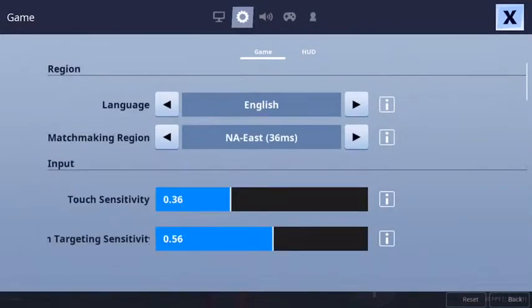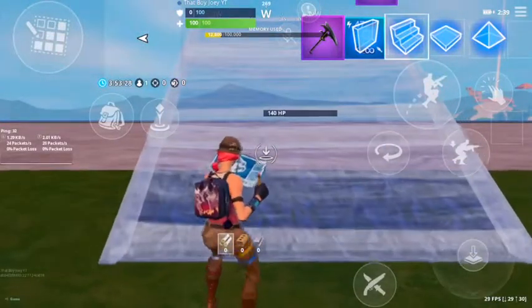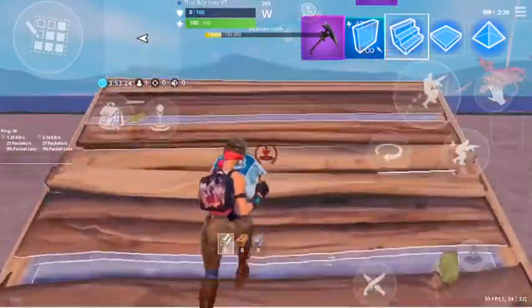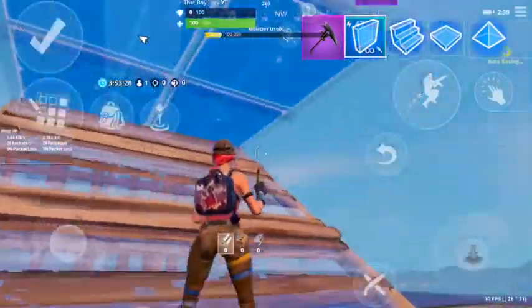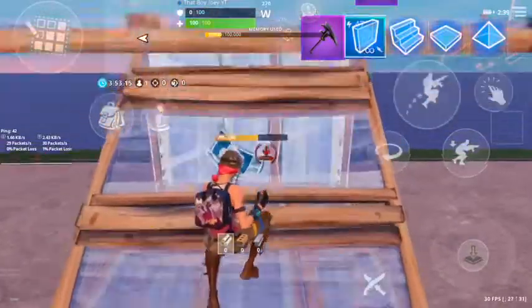So once you've got that on, you basically just build from there. The first thing you're going to do is a ramp, and then you're going to keep on holding down the ramp, and then it's going to come on below, and then floor, wall, ramp. You've got to do that all while holding down the push button.